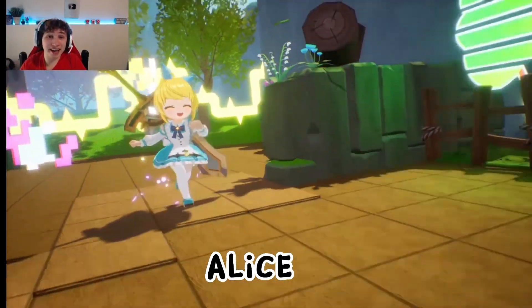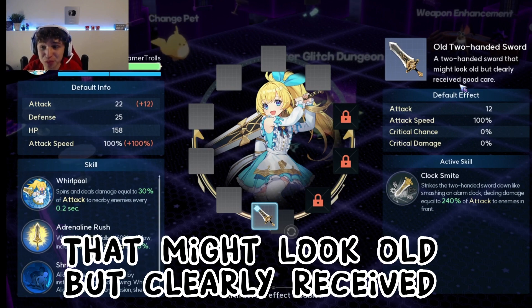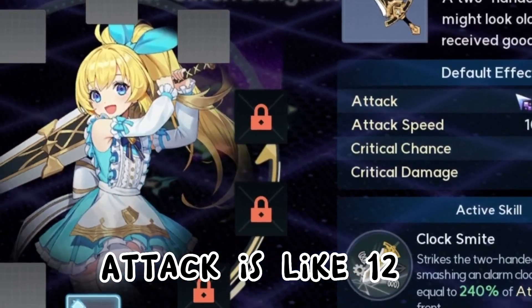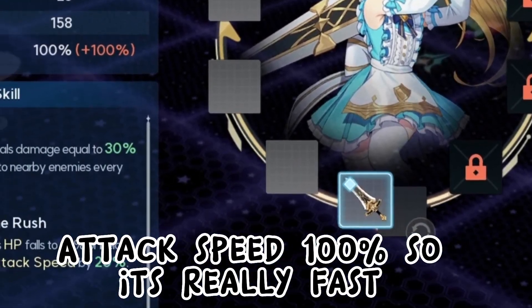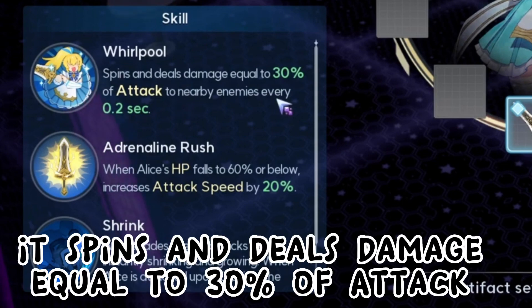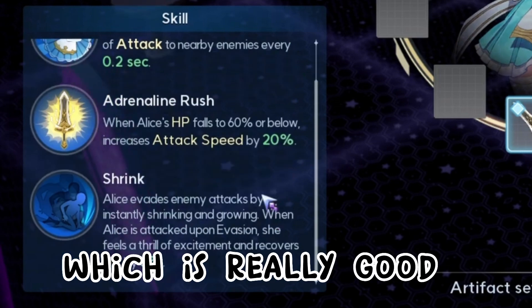The first character we're going to be looking at is Alice. She has an old two-handed sword that might look old but clearly received good care. Her attack is like 12, attack speed 100 so it's really fast. She has Whirlpool — one of her attacks spins and deals damage equal to 30% of attack to nearby enemies every 0.2 seconds, which is really good.